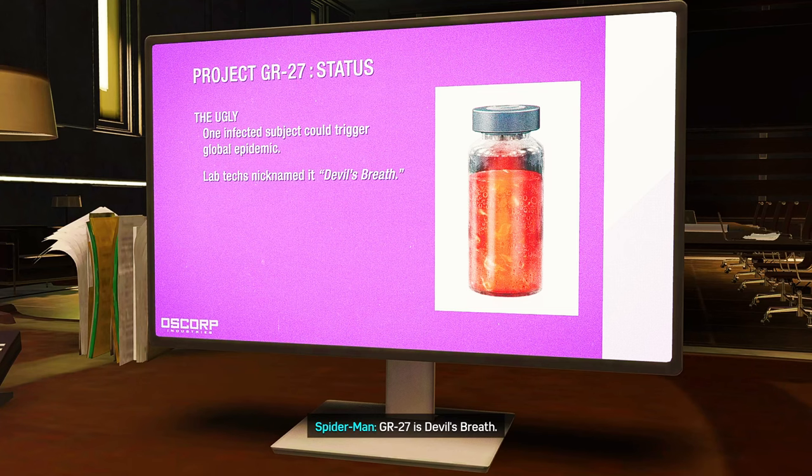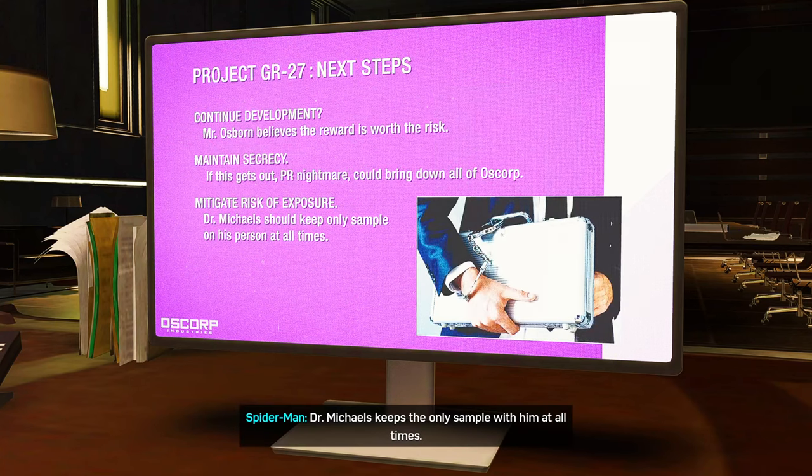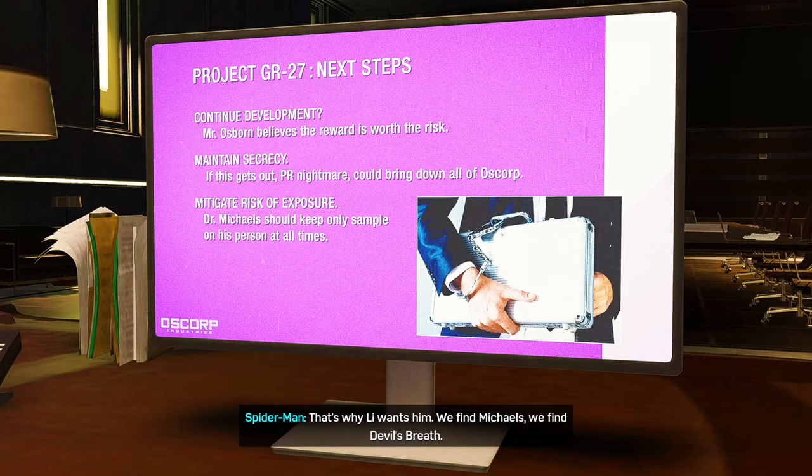GR27 is Devil's Breath. It's designed to cure diseases, but in its current form it's like a bioweapon. Dr. Michaels keeps the only sample with him at all times. That's why Lee wants him — we find Michaels, we find Devil's Breath.